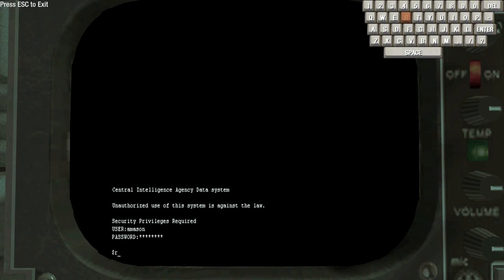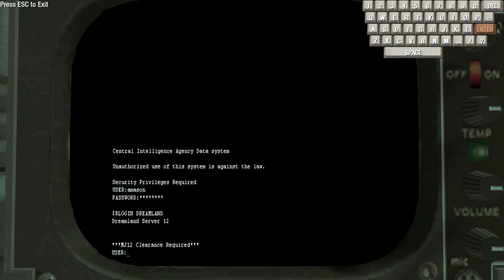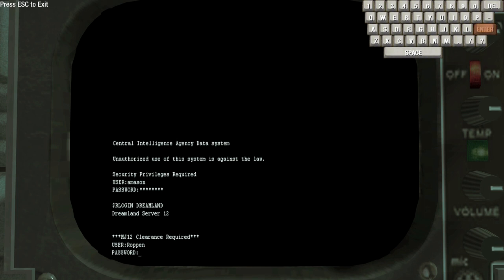So to do this, you go on the terminal, and what you want to do is type in Rlogin, and it's got to be in capitals. I was on the PC version of Black Ops here, so it was really easy to type in. Rlogin space Dreamland, and then when it asks you for the user, you type in Ropen with two P's, and the password is Trinity — T-R-I-N-I-T-Y.